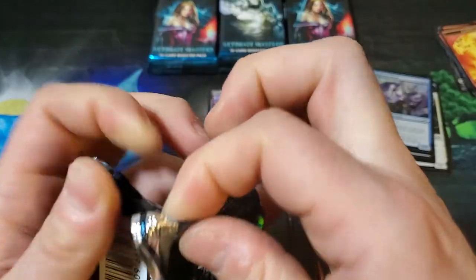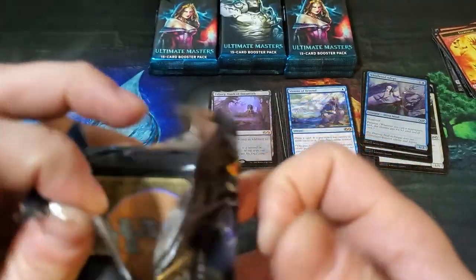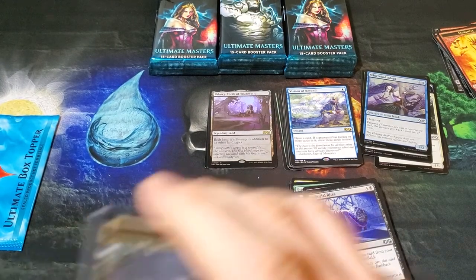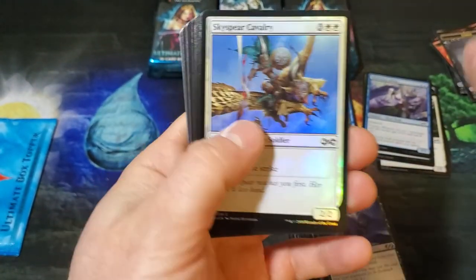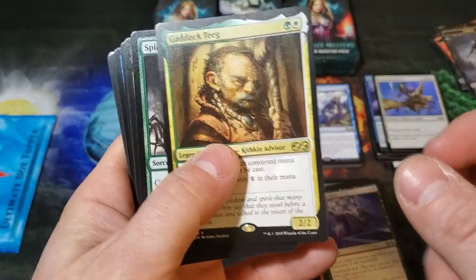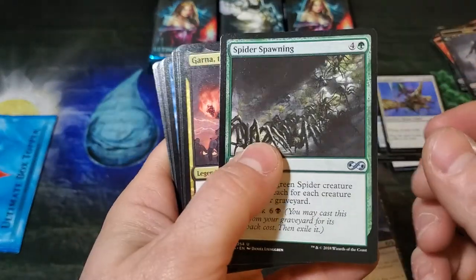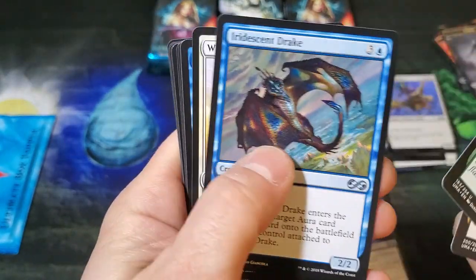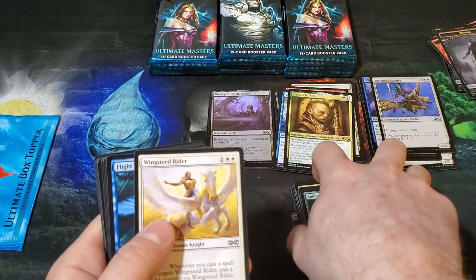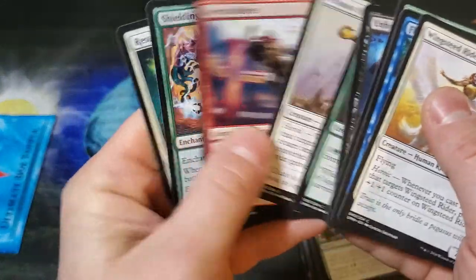These packs are kind of hard to open. There we go — boy, that one was extra sealed, super duper sealed. Zombie. Gadoc Teague is the rare. Garna. Iridescent Drake. Okay, common central.